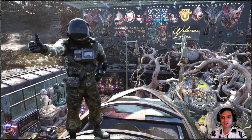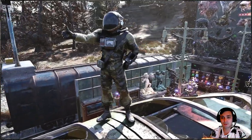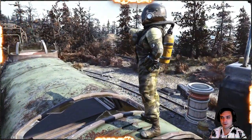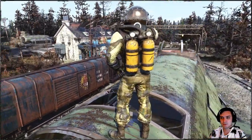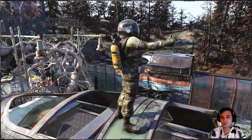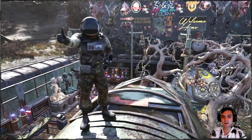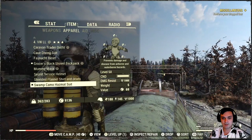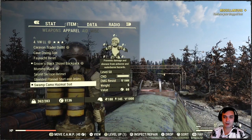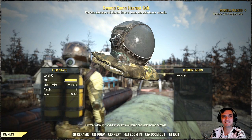Hey, what up Z-Clan and everybody else, how you doing? I hope you're doing good. Welcome to my Fallout 76 quick video. In this video we're going to take a look at the current outfit, which is the Swamp Camo Hazmat Suit outfit. I will showcase it to you basically from all sides in a little bit more detail and explain where to get this specific outfit. Now this is just another hazmat type suit — the Swamp Camo Suit. That's how it looks. Let's stop wasting time and jump right into the video.